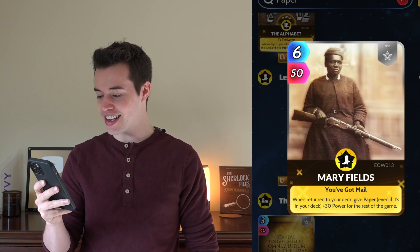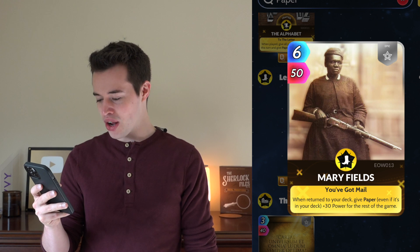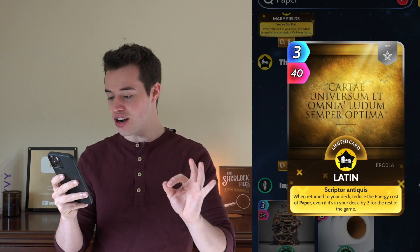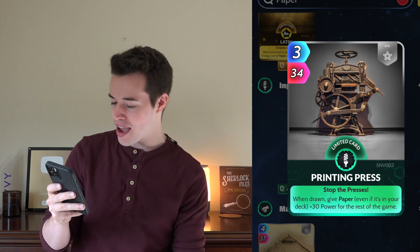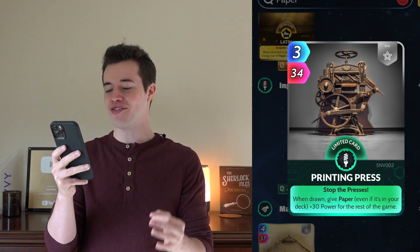Mary Fields: when returned to the deck, give Paper — even if it's in your deck — plus 30 power for the rest of the game. Latin: when returned to the deck, reduce the energy cost of Paper — even if it's in your deck — by two for the rest of the game. The Printing Press: when drawn, give Paper — even if it's in your deck — plus 30 power for the rest of the game.